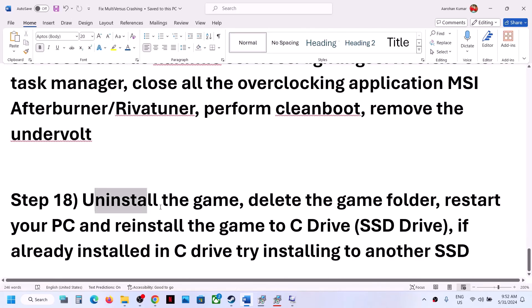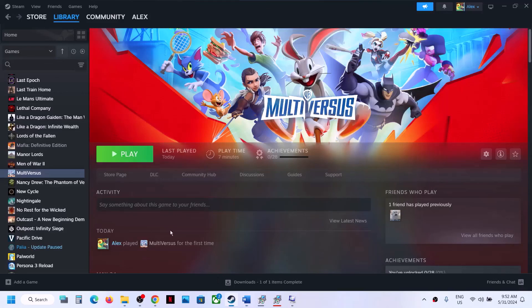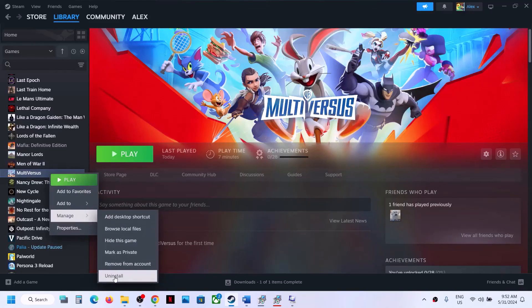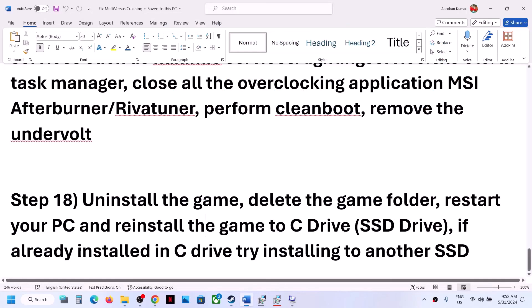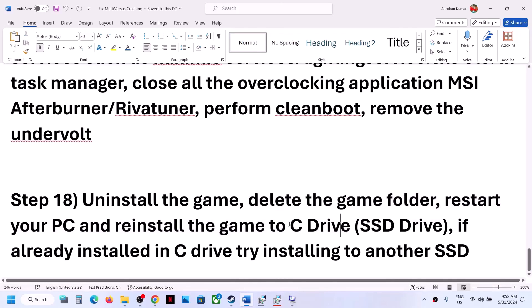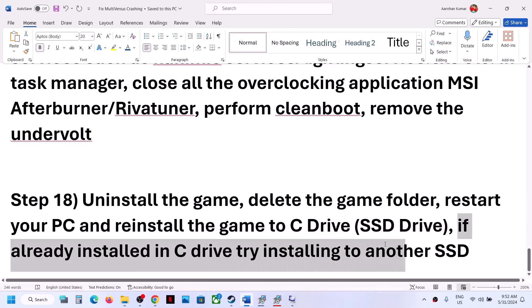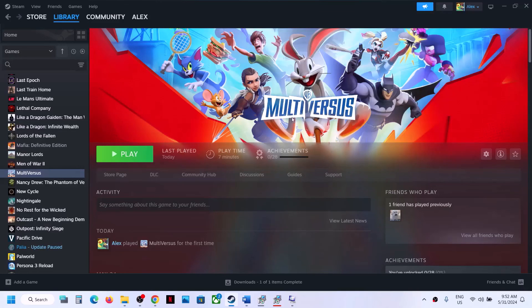The last step is to uninstall and reinstall the game to a different drive. If nothing is working, right-click the game, select Manage, then Uninstall. After the uninstall, go to the game installation folder and delete the game folder. Reinstall the game to C drive if it was on D or E drive, or try another SSD if it was already on C drive. One of the steps shown in this video should help you get the game running. Thank you so much for your time — please like this video and subscribe to my channel.